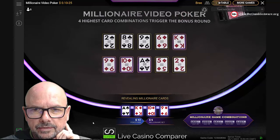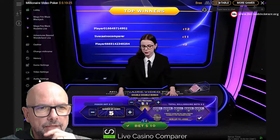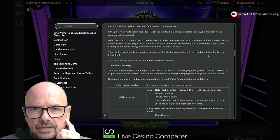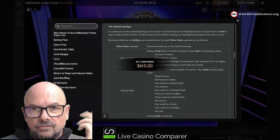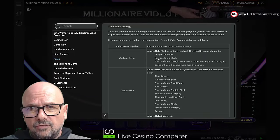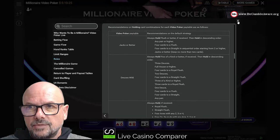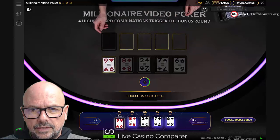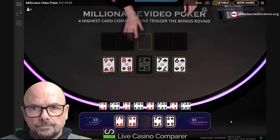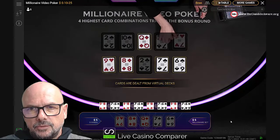We're not going to get any millionaire hand — just needed another ace and we'd have had the top one. In the help file, they have a default strategy for each game with recommendations. For Jacks or Better: always hold a flush or better, then hold in descending order any pair or higher, four cards to a flush, four cards to a straight in sequential order — it has to be an open-ended straight — jacks or better, and so on. Nine-eight-seven-six is a good example of an open-ended straight, so we need a five or a ten.